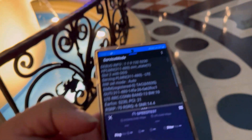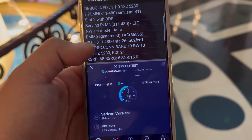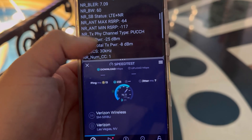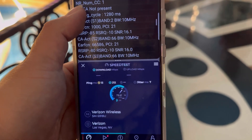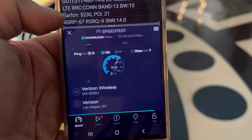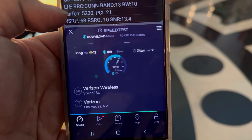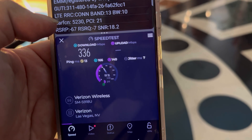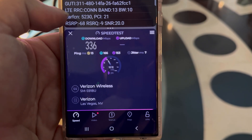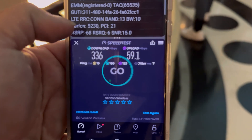Alright guys, we're at the Paris hotel and casino. Testing Verizon first. Band 6, band 13 10, n77 60, band 21, band 66 10. 13 ping, 7 jitter. 336 down, and 59.1 on the upload.